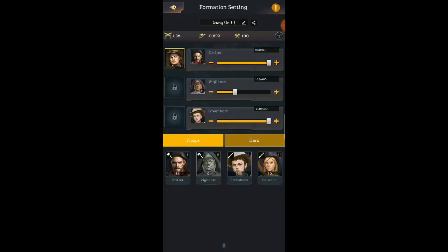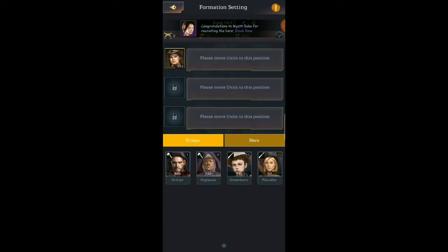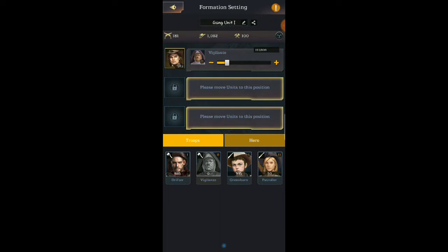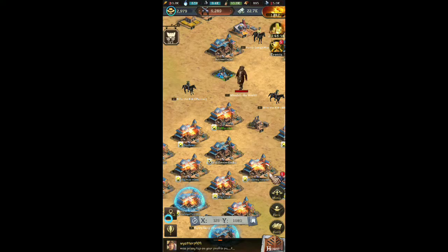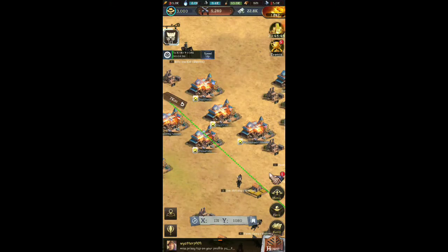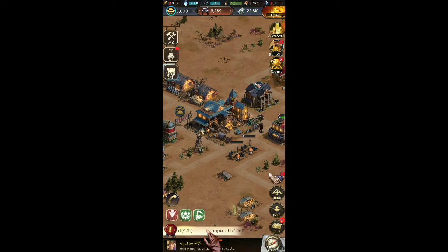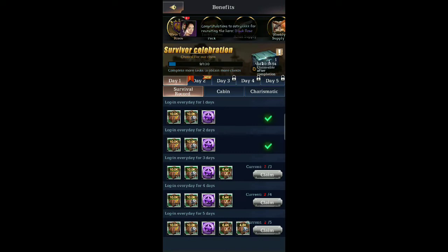Once we get back up to snuff we definitely want to take the tier twos in. Let's pull everybody out — we only have one march, which sucks. We want to get the tier twos in first. This is the range right here. We don't have any vehicles — that's what's missing, we don't have vehicles. Let's get some of these guys in there, I think we're good now, and then we're gonna go ahead and attack.